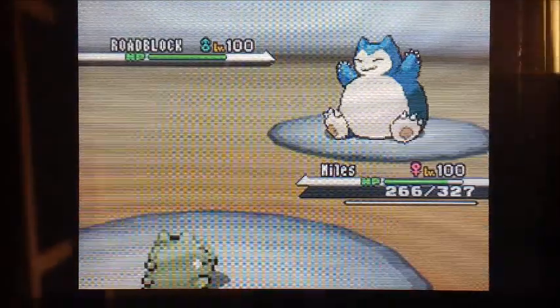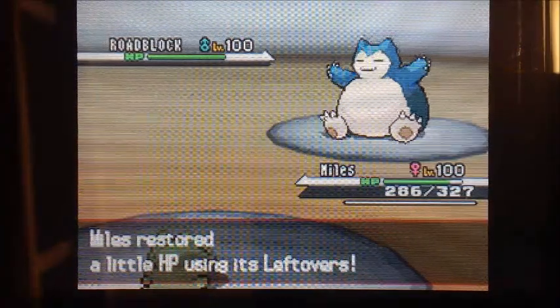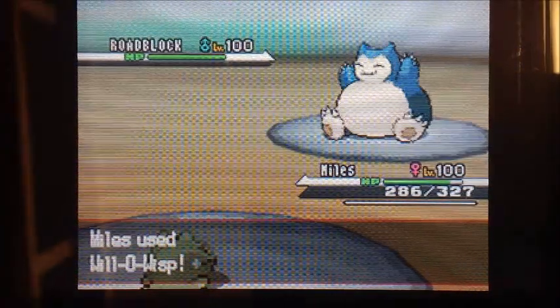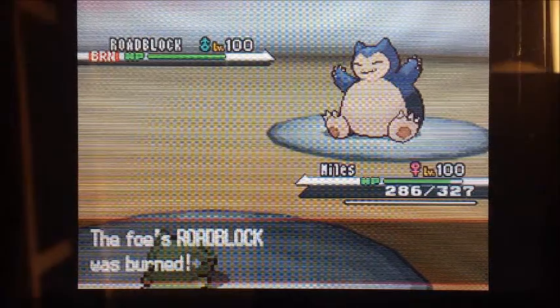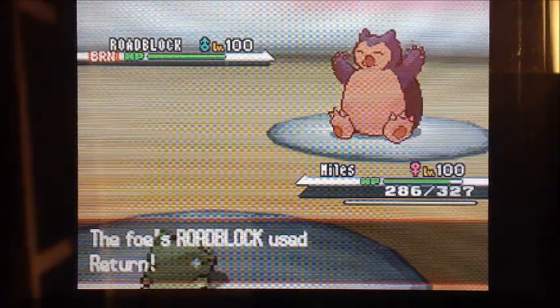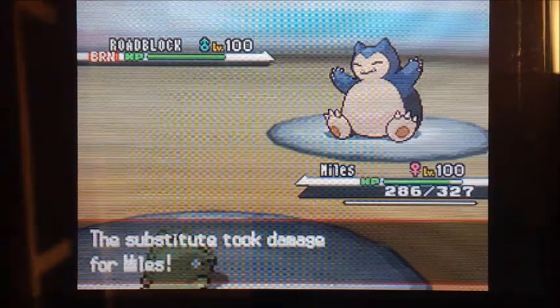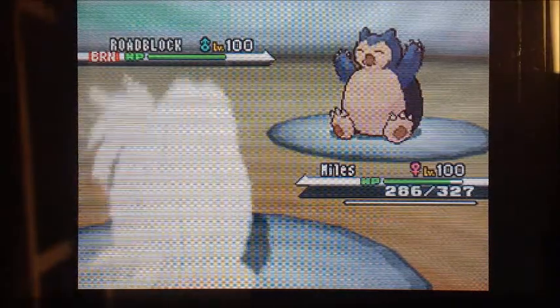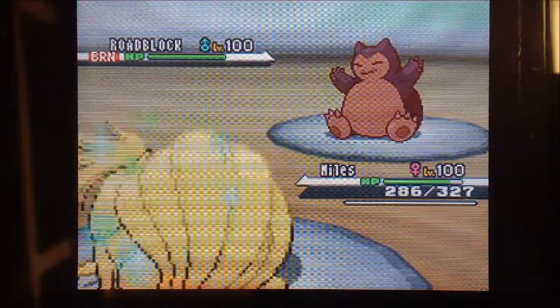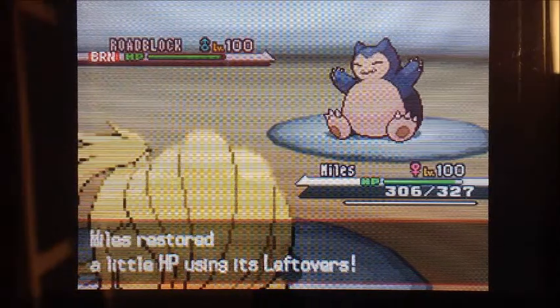He brings out his Snorlax — awesome nickname by the way, the nostalgia of it is great. I go for a Will-O-Wisp of my own against Snorlax. I'm assuming his Snorlax has Thick Fat, so my Fire attacks are going to be resisted, so I'll just weaken him with the burn. Snorlax doesn't have any special attack, so any offense it will be doing is now crippled. But even still, his Return is enough to take out my Substitute pretty easily. The burn is going to start ticking away.